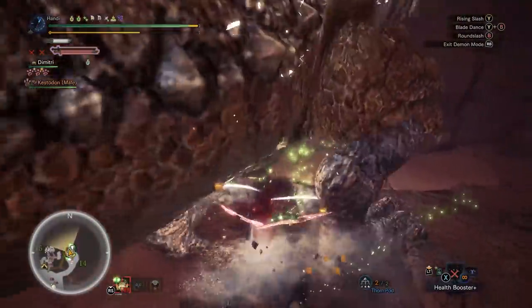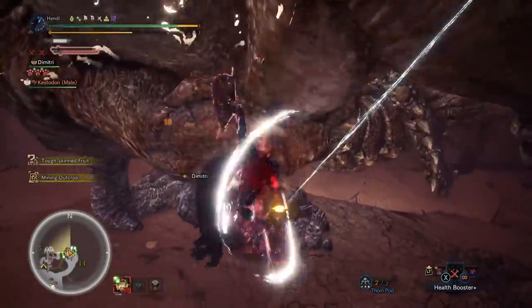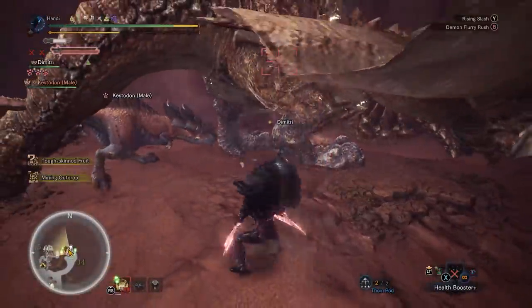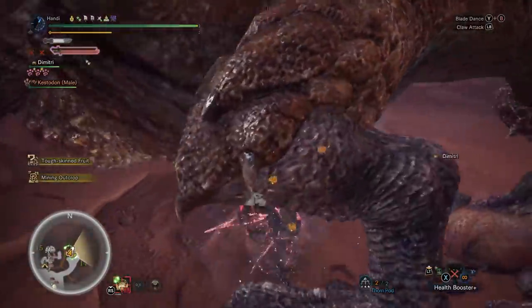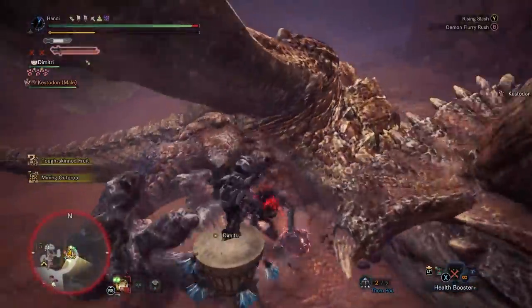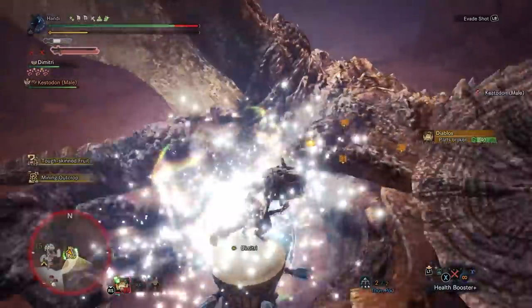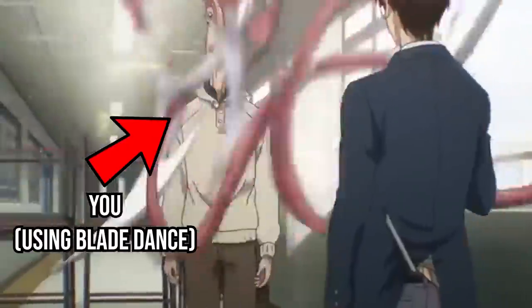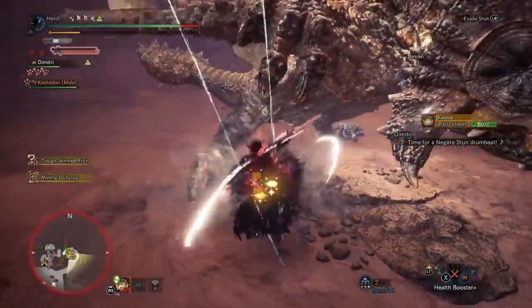Speed and elusiveness are the name of the game with the dual blades. You can zip all around the monster doing damage and avoiding its attacks with ease through quick dashes and evade shots that will see you simultaneously dive out of the way while possibly making the monster flinch. If you want a visual representation of how you'll probably look while you use dual blades, here's an example.